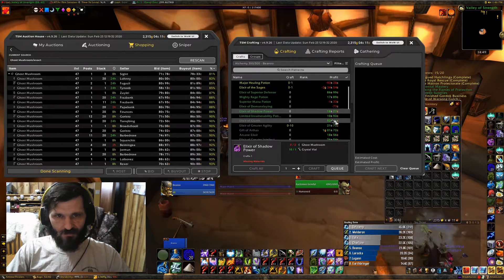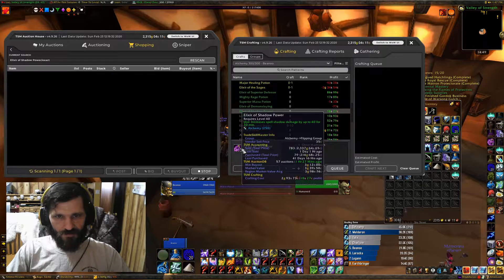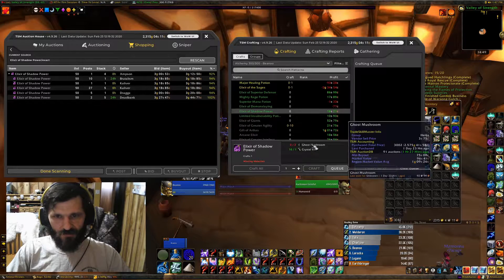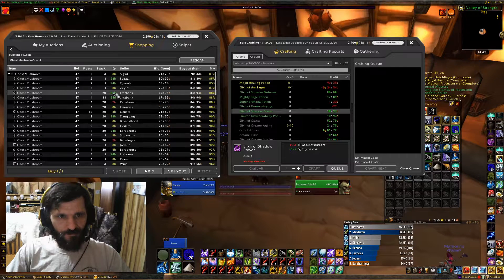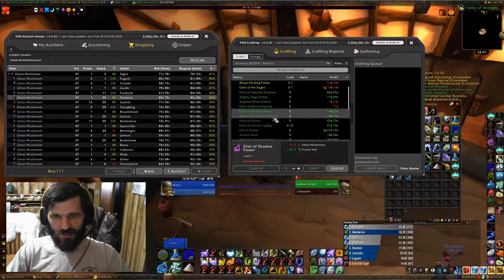Even though Shadow Power isn't much profit right now, if we can get our Ghost Mushrooms at a cheaper price — three gold a piece, 312. If we can get Ghost Mushrooms at 80, that's not bad. 84 — we can get three stacks, so we'll get some Ghost Mushrooms. Two stacks and three stacks — that'll give us 20 Shadow Power.